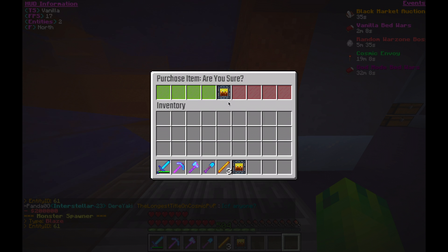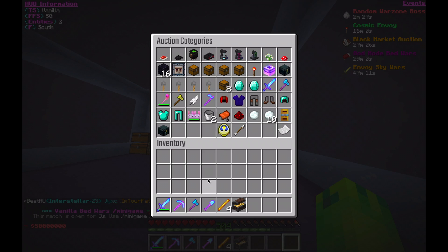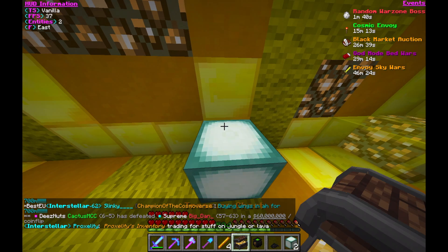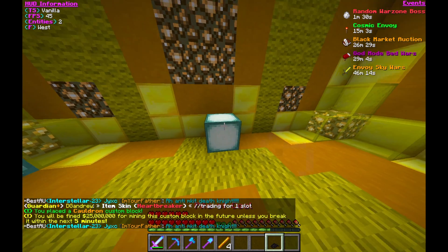I bought three blaze spawners for 200k a pop and put those in my blaze spawner room. I was in a spending mood so I also bought a treasure chest, a cauldron, and even a pile of coal. These would generate faction points and, more importantly, look very cute in my questing room.